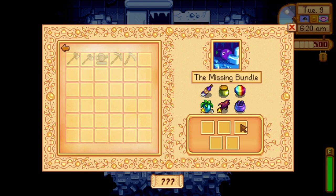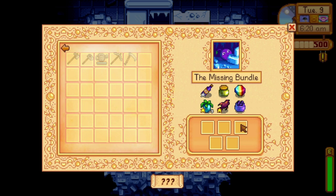There are six possible items to collect here, but we only need to have five. I'm going to list how to get each of these in order of easiest to hardest, at least in my opinion.